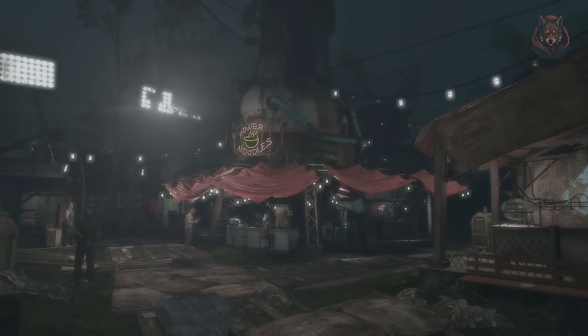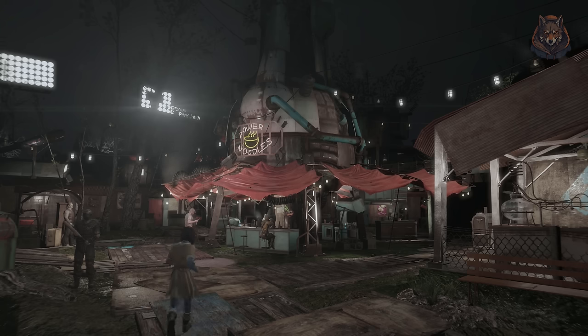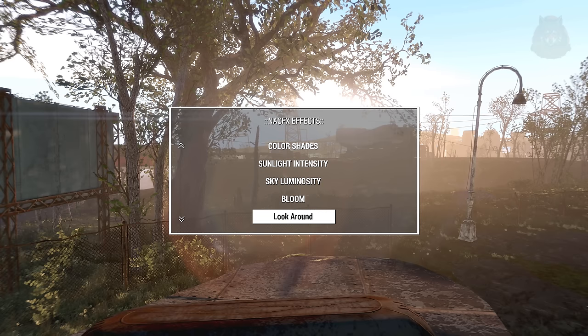NACX Fixed is a decent lighting mod if you don't like Enhanced Lights and FX, but I use it to add a whole bunch of new weathers to the game and use it as an FX effect preset to adjust contrast and other settings. It's not perfect, but if you want to know how I have mine: contrast plus 1, saturation minus 2, gamma plus 1, exposure plus 1, sunlight intensity minus 2, sky luminosity minus 2.